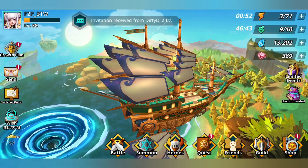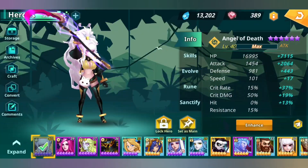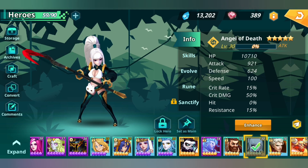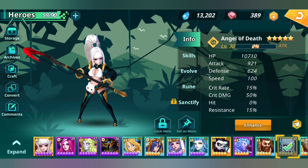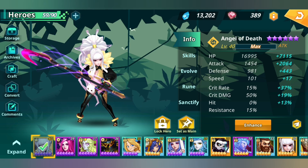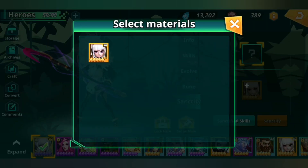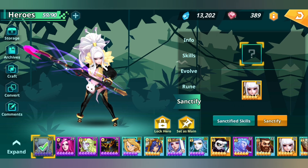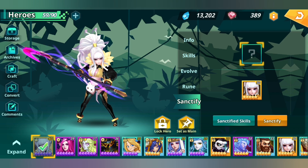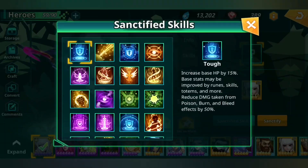Interesting video for today — we'll be looking at sanctified skills. I just pulled an extra Angel of Death; I had another one but used her to make a 5-star. Thankfully I got another one, so you go to Sanctify and there's a question mark — you can include a 5-star version of her. It seems it's 5 stars for any character you want to sanctify.